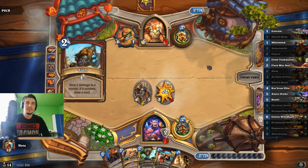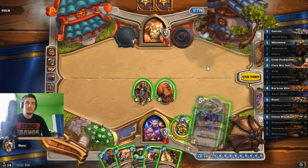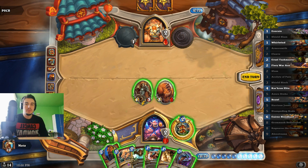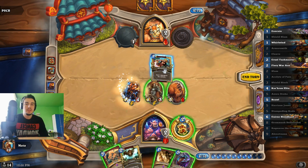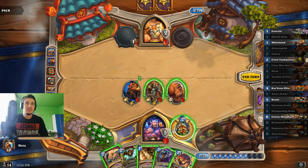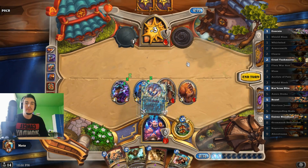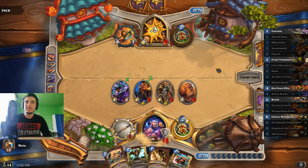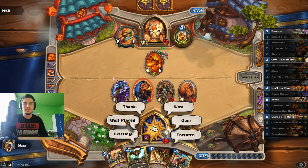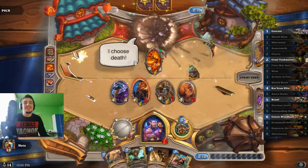Second Slam. Nine — I need five damage. Azerdrake is a good start I guess, but I think I will do this first: Armorsmith and Whirlwind to draw cards and also gain armor. Oh there is the War Axe — that's pretty good. Second Whirlwind. Put him to two. That doesn't kill me even if it hits face. And that should be it. Pretty interesting. He didn't even let Ragnaros shoot. Feels bad man.